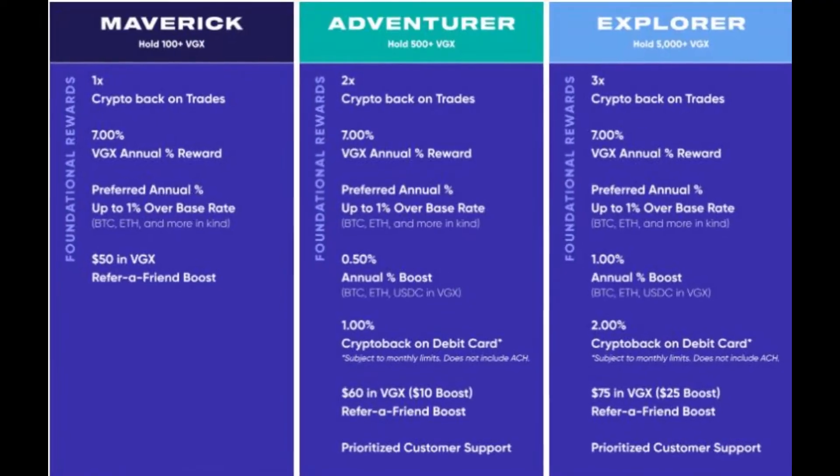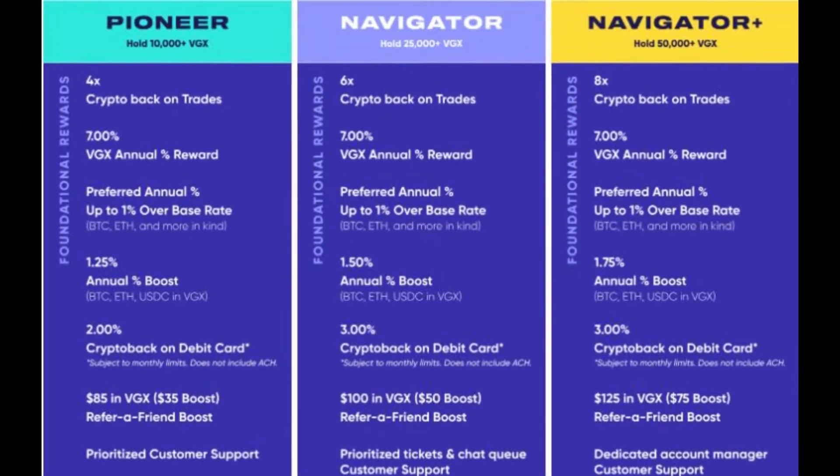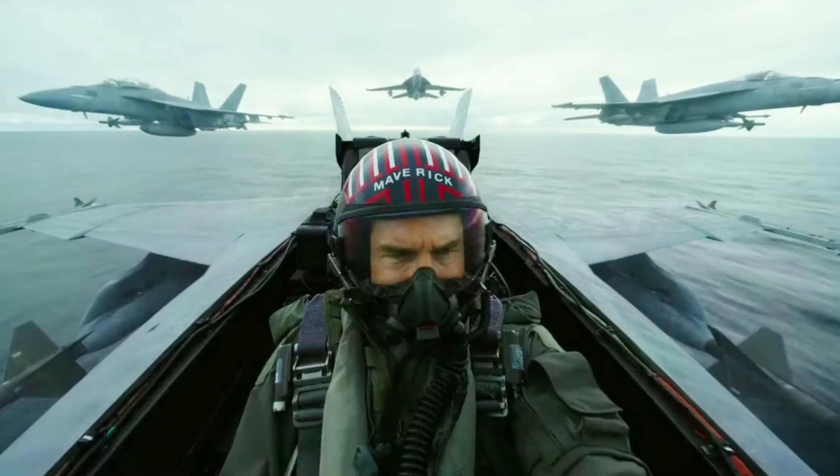The biggest change is to the structure of the tiers, which has been revised from three tiers of Explorer, Adventurer, and Navigator to six tiers. The first new Maverick tier gives entry-level access to the loyalty program with a requirement of 100 VGX tokens held on the platform.